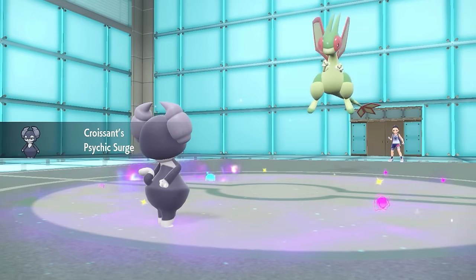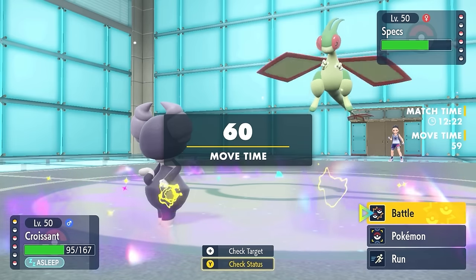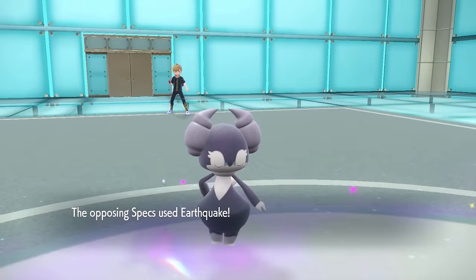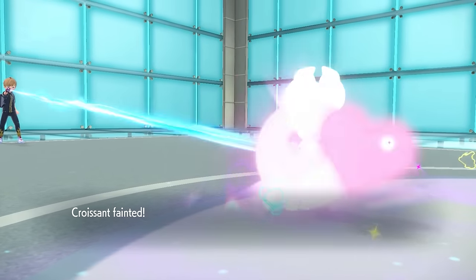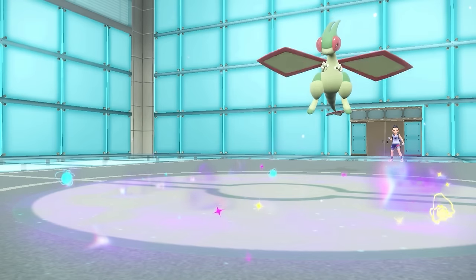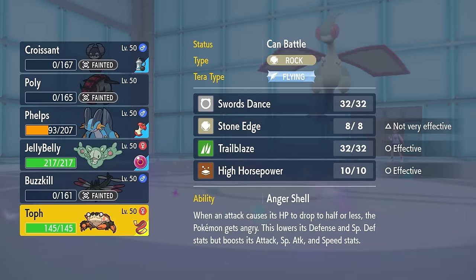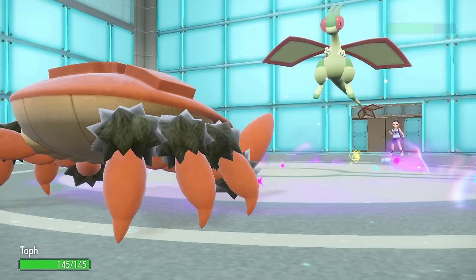I decide to go into Indeedee because I want to get that Psychic Terrain up. I have the Terrain Extender — it's going to stick around for 8 turns. And while I know this thing is going to knock me out with the Earthquake likely, I can at least have gotten the terrain up and try as a last-ditch effort to get the Cloyster going. Indeedee goes down, and I'm getting my ass beat by a Flygon. But one of my only answers here is going to be the Cloyster.